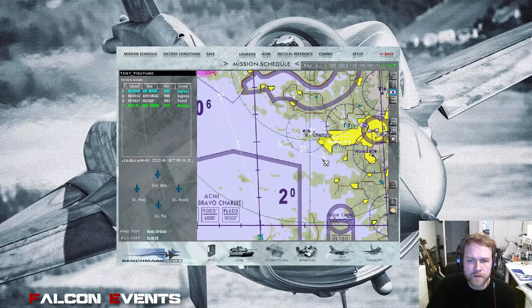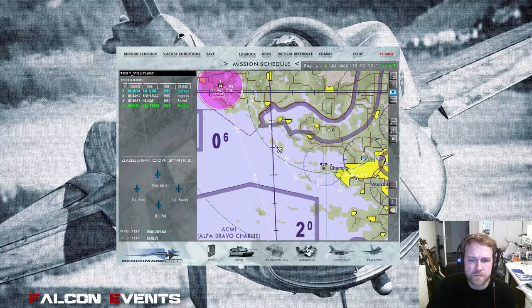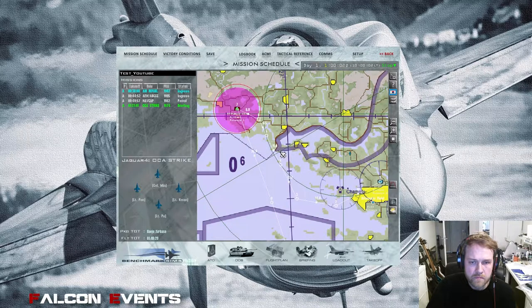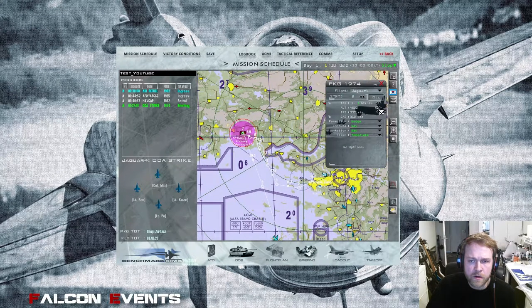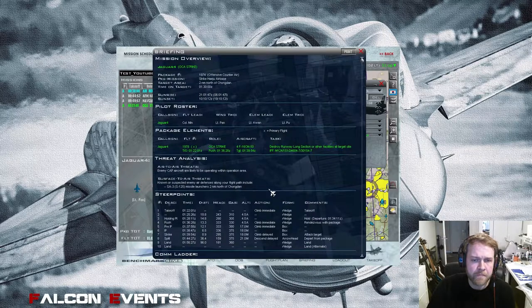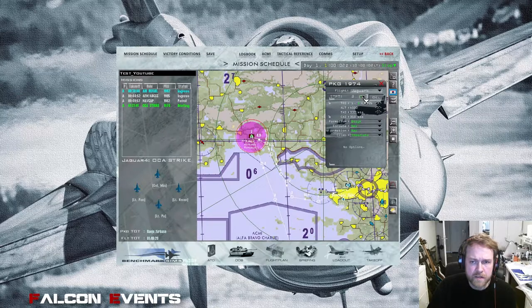I want to modify my flight plan for the OCA strike because it's not ideal yet. I want to fly over water as long as possible and as low as possible so enemy search radars don't find me. Right now the plan has us climbing to 4,500 feet and then 17,000 feet at steer 5 — that makes no sense for an OCA strike. We need to be low level the entire time. Let's set 100 feet for all steer points. I recommend modifying steer points in the TE Builder or 2D map — it's much easier.